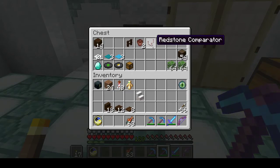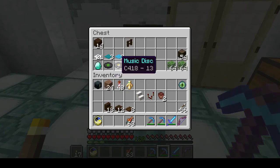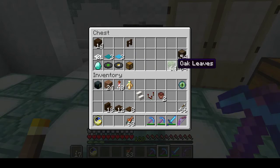I'm also grabbing quartz stairs, a redstone comparator, and some flower pots. We have random carpet, a diamond which we'll get round to later, some discs, and a chest. The leaves are for decorating outside.